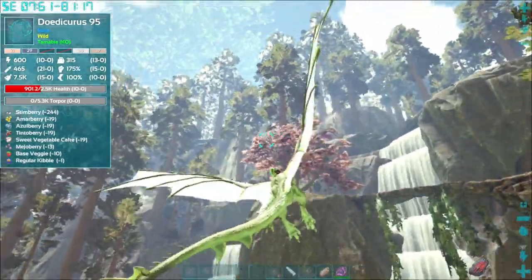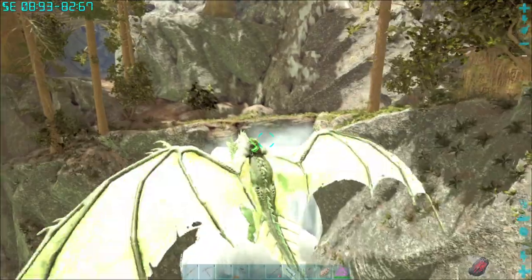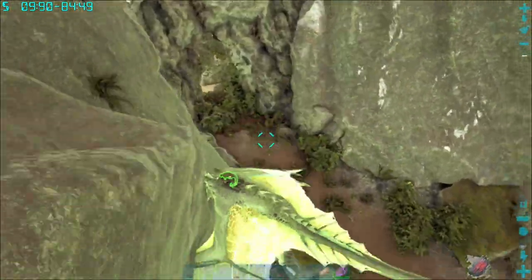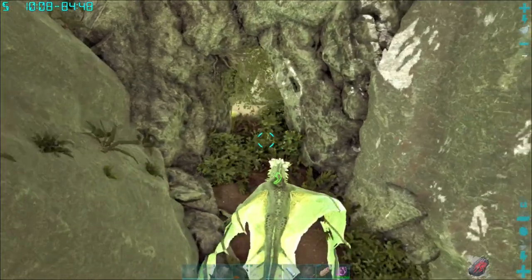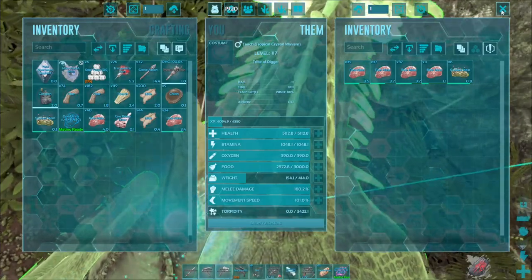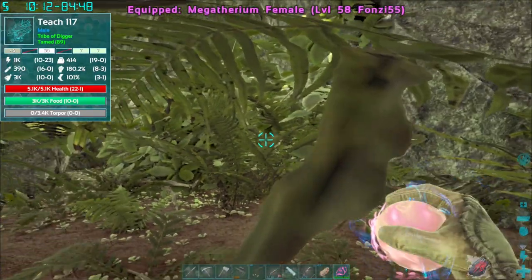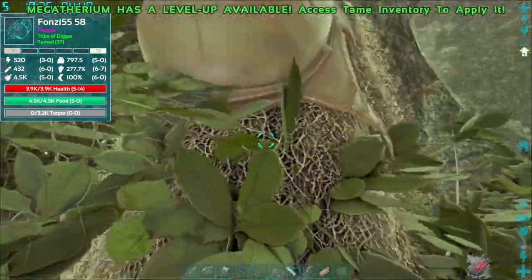We're not here for Bela — we are here for something else in this cave, which we'll see presently. We're going to pot up Teach and bring out Fonzie. We are going to go in this cave because we want chitin, and Fonzie is the chitin machine.